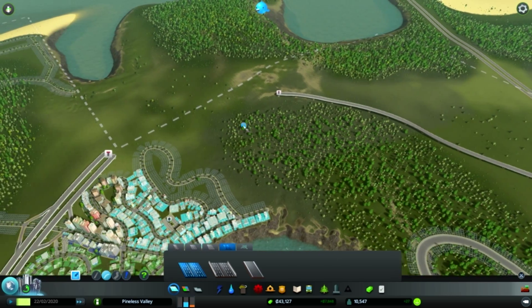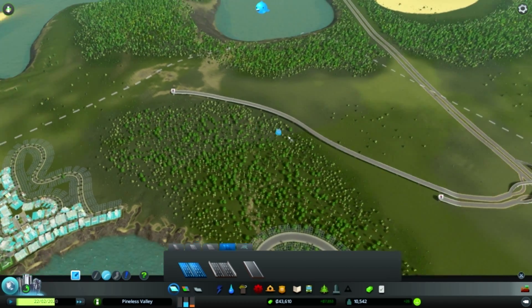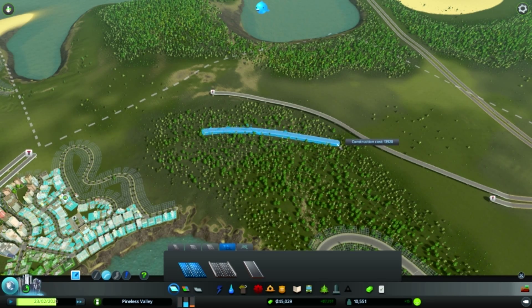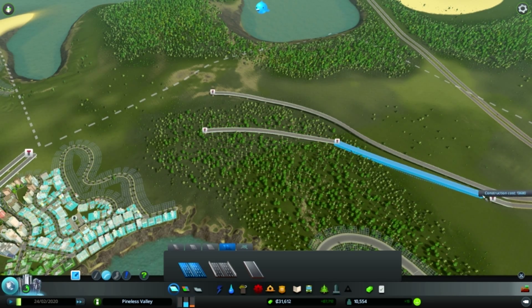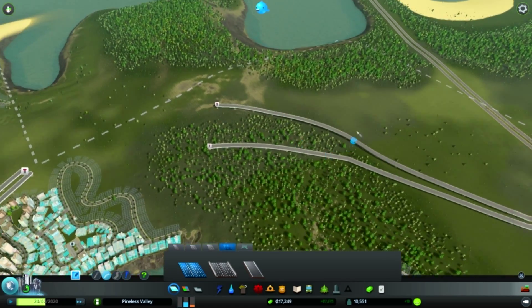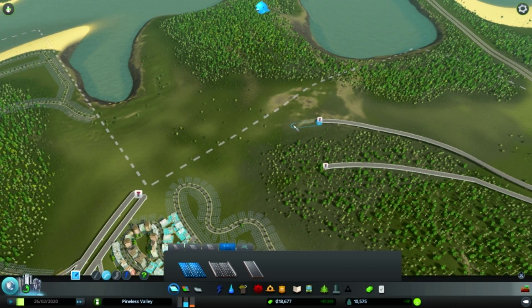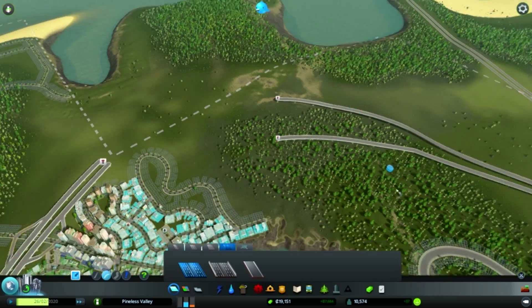We're gonna do a little bit different here. We're gonna have this highway kind of come off this way. We'll give a little bit of different scenery. We can have some... I don't know, we'll put something there. That's all that matters.